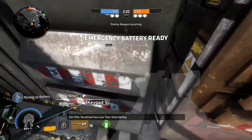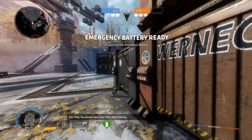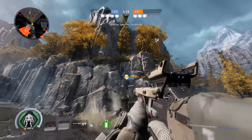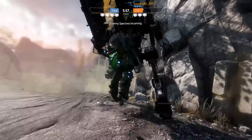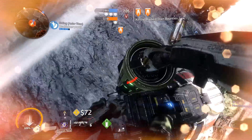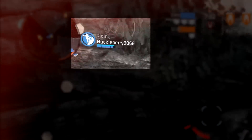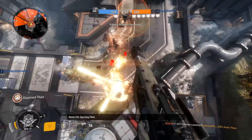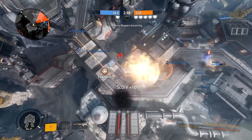If you manage to pick one up off the floor, you're in luck. All you've got to do is make your way to a friendly Titan or call down a Titan of your own and install it, just like you'd install the batteries in your television remote control. If you manage to install a battery, you'll give a Titan a small health boost if they were missing any, and a maximum charge on their shield. With that, they'll be able to dance around like the Energizer Bunny without fear of getting destroyed in a few seconds.